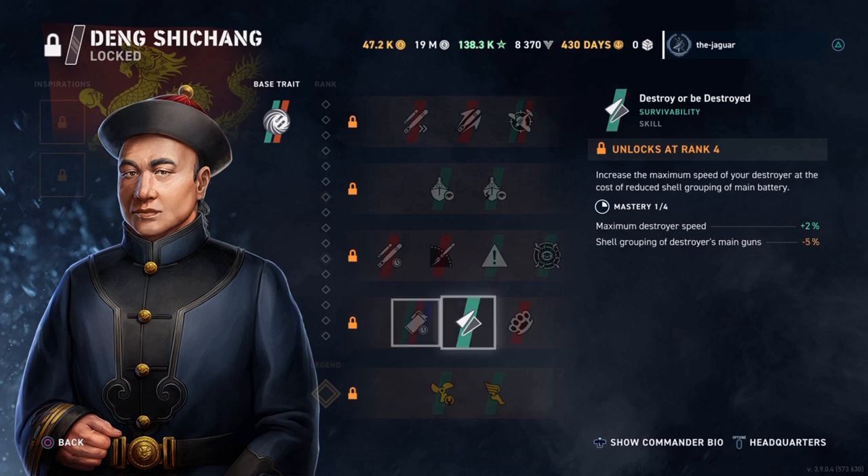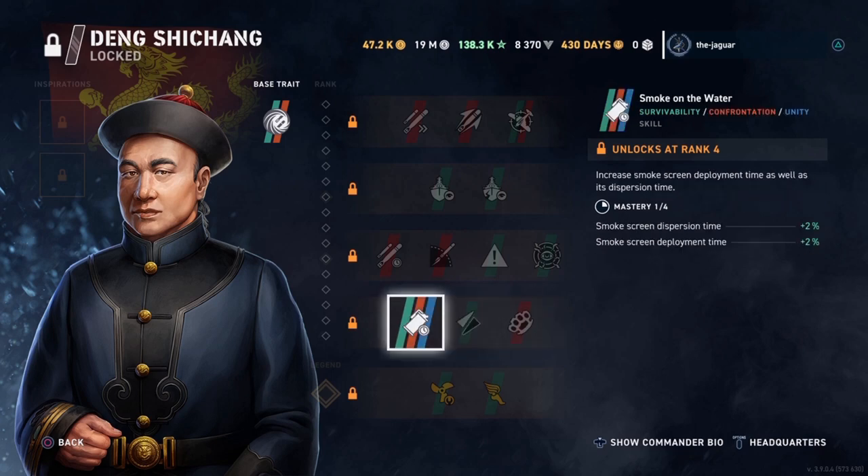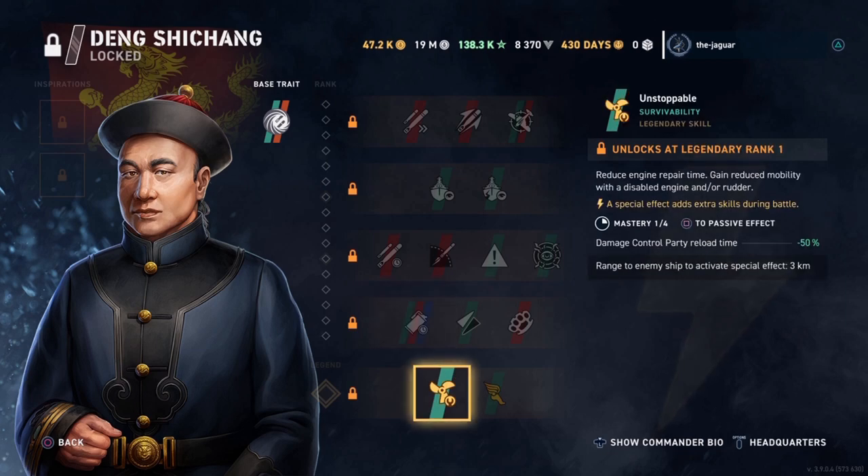For the fourth skill you have Smoke on the Water, Destroy or Be Destroyed — which increases your destroyer's maximum speed at the cost of reduced shell grouping of the main battery — or Knuckle Duster. Knuckle Duster is kind of new; it reduces the maximum damage of your torpedoes while improving their concealment and increasing the chances of incapacitating modules on ships they hit. Torpedo detection is minus 25 meters and torpedo damage goes down 10 percent. I would probably still select Smoke on the Water because I find a smoke screen is pretty useful. For the legendary skill you have either Unstoppable or Give Me Speed — I always select Unstoppable.